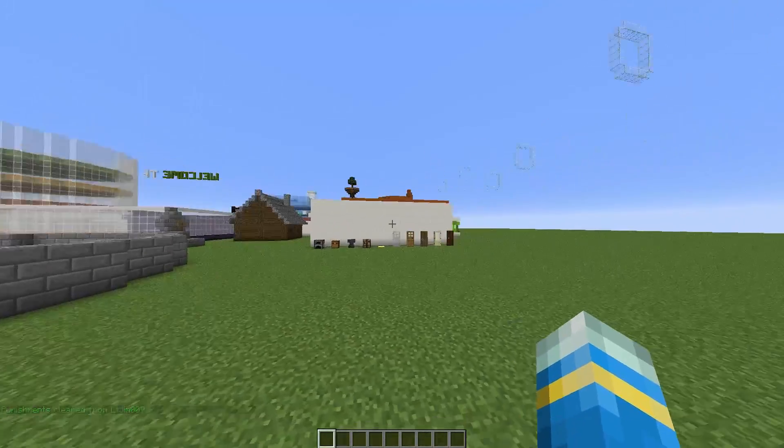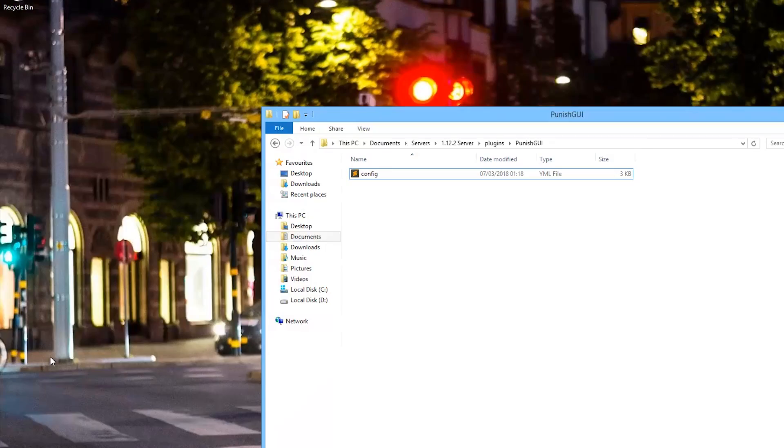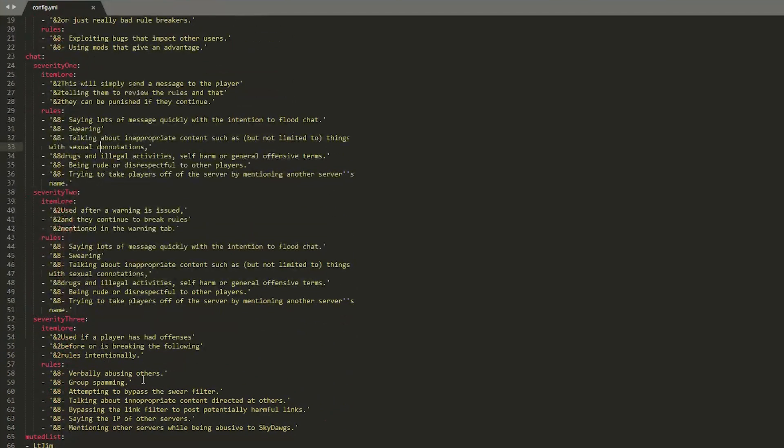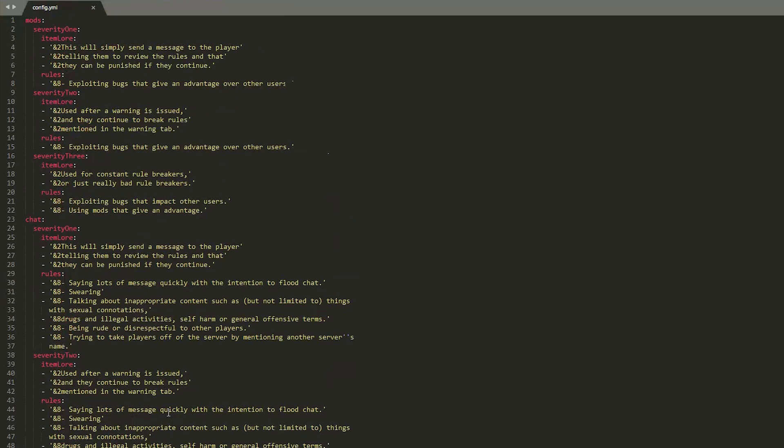We're going to have a brief look at the config files — there's really not too much in there but it's still a cool plugin. Here we are in the PunishGUI folder — there is a single file. If we open it up we can see all of the different GUI messages and text. You can change any of this, remove words, change the format codes, and change the rules so admins know which one to pick. For example, if they've been swearing they might choose severity one or two, but if they've been verbally abusing others and spamming they might choose severity three and ban them.